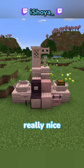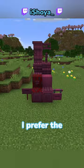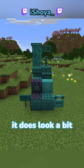Cherry is an S. The pink looks really nice, and it fits really well with the cherry grove biome. Crimson is a D. I prefer the mangrove red. Warped is a C. Blue wood is cool, but it does look a bit weird.